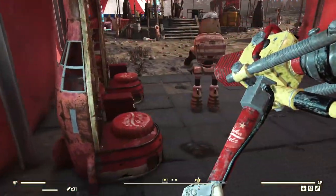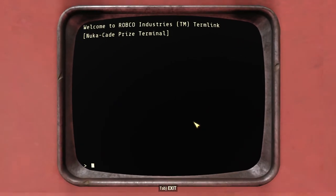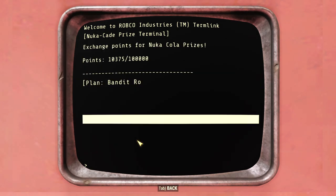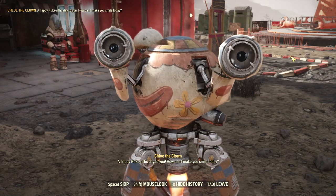Nukacade points are a new currency that you can use to exchange for Nuka Tour-specific prizes at the terminal in the arcade. The top-tier prizes go for 20,000 points each, so if you want everything you will have to play the events quite a few times. You can also store up to 100,000 points. There are a few vendors that you can find for food, meds, and miscellaneous goodies.